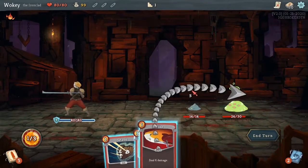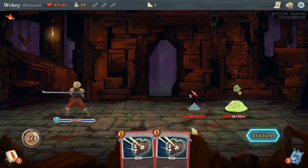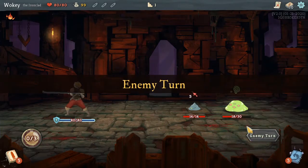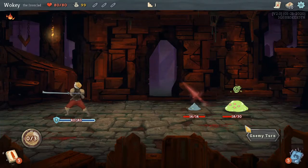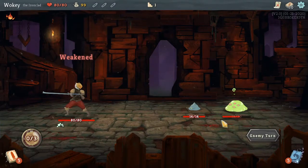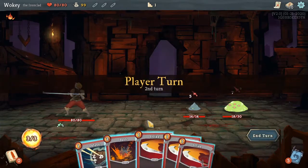Attack this thing. Attack that thing. Not enough energy. End turn. Blocked it. He hit me, so it didn't really do anything for me there.